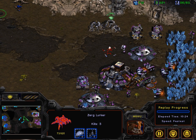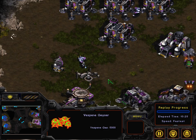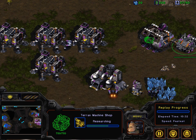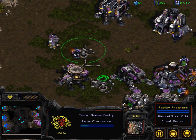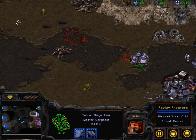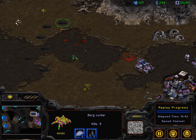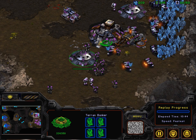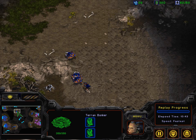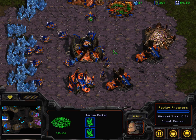He still has no gas, he's on one gas right now, building a lot of marines. Siege tech finally researching, a second tank, and here comes the science facility and the control tower. This siege tank now finally, very slowly pushing him back, pushing Victory back. A second bunker now, but he's very much contained and Victory is just allowed to slowly but certainly build up.